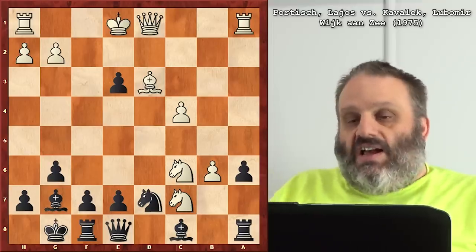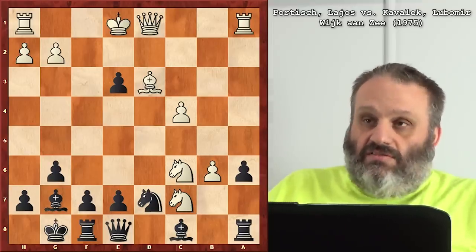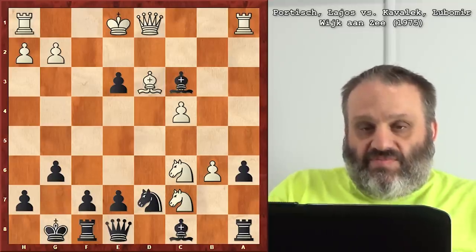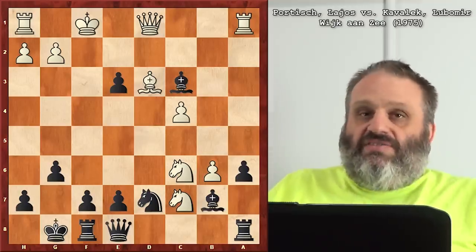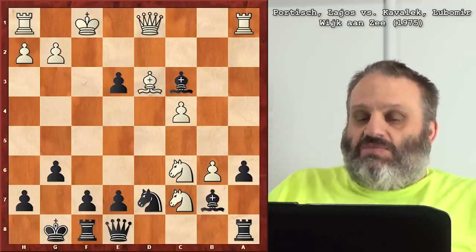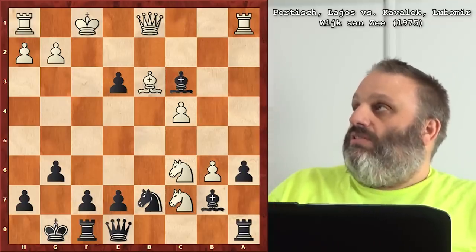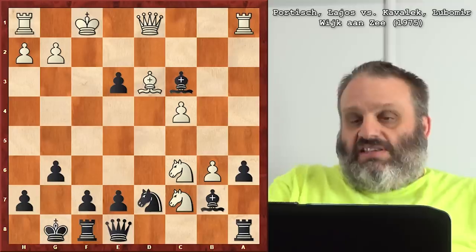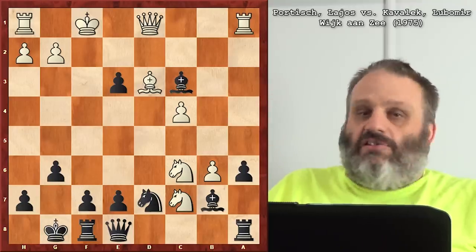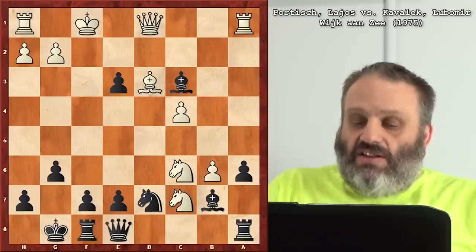C7 — and Black resigned because he lost his Queen. No — check! And Bishop B7, the engine move. It's like, yeah whatever, I lost my Queen before you were born. Portish is older. You can see Kovalik didn't really play boring chess. Do they play like this now? No — players are good now, all the games are draws.